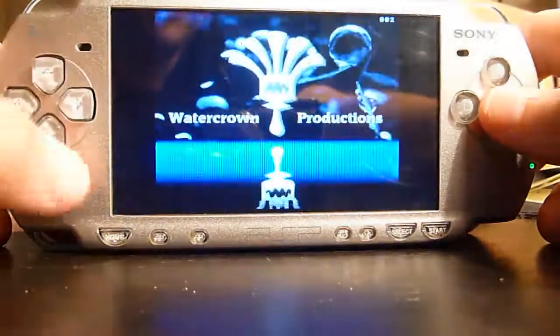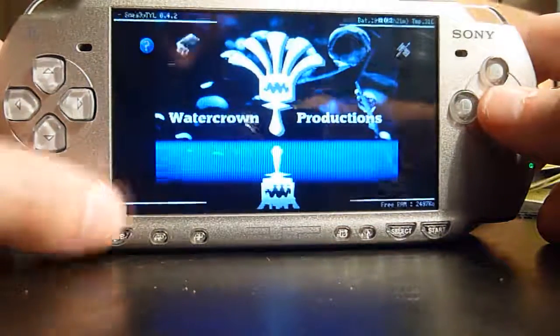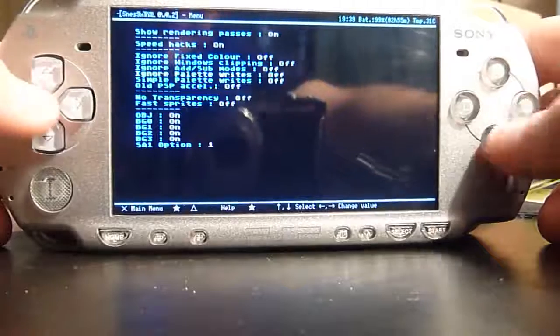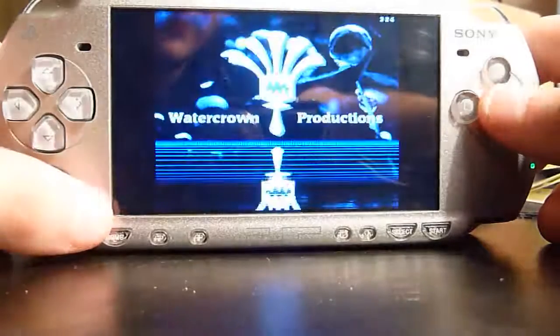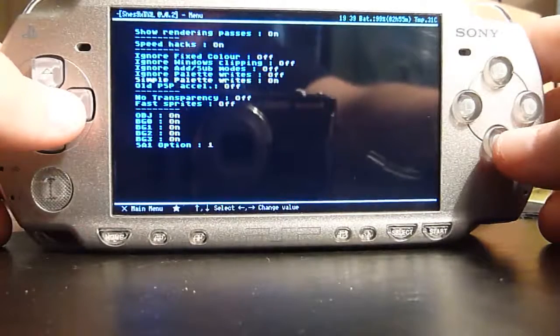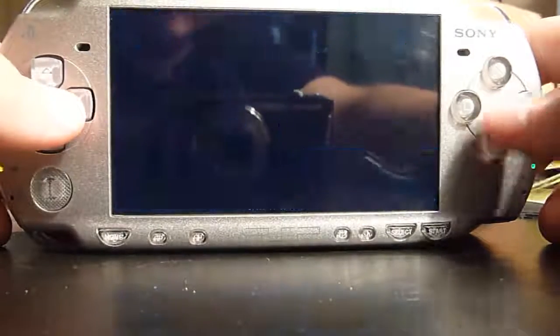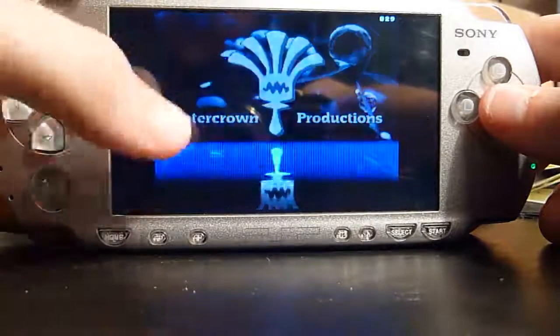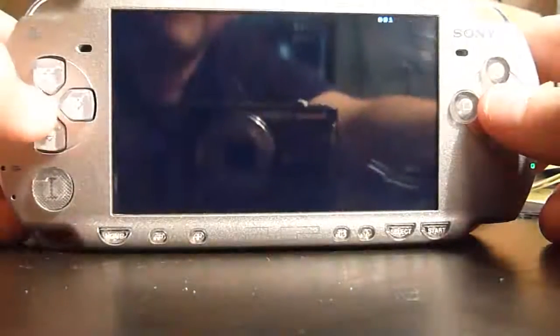This is pretty much the only speed hack that I've seen that games need, and it's generally a very minor one. There's also a 'simple palette writes' option if you want some sort of halfway — as you can see, it's still fast enough and some of the effects are still happening.